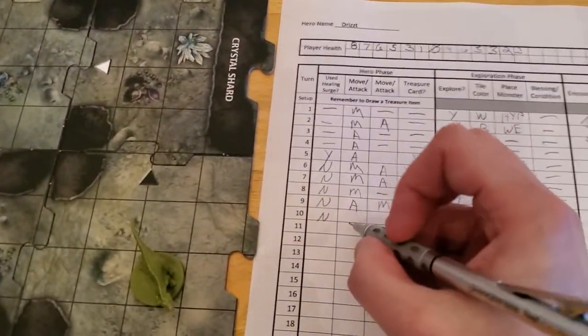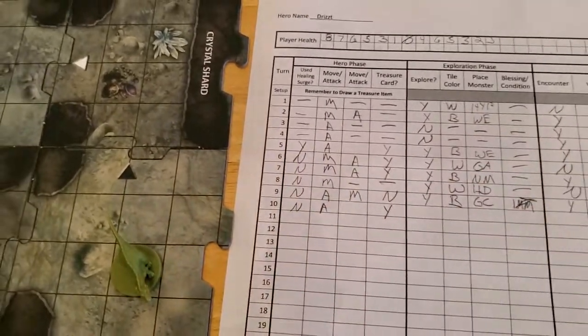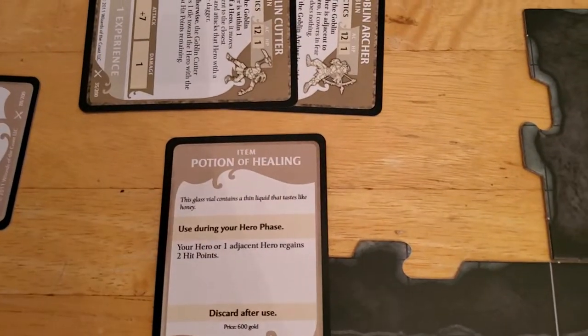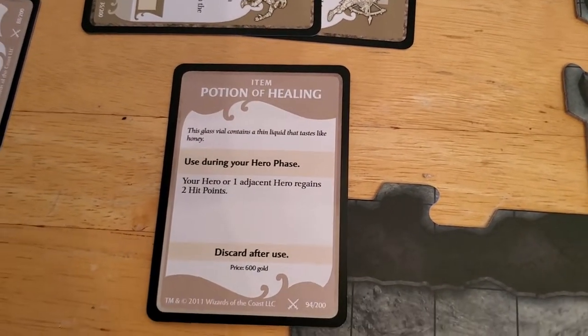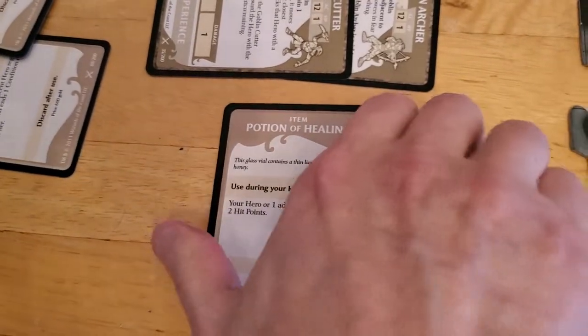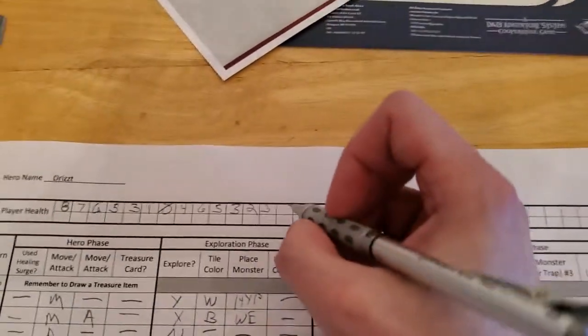So we attacked, we haven't moved yet, and we do get treasure. Let's get our treasure right now. And our treasure is going to be a Potion of Healing — your hero, or one adjacent hero, regains two hit points. I guess technically we're still in the hero phase, so I'm just going to use it right now. We haven't moved yet, so we're still in the hero phase. We gain two hit points — that's good. Takes us up to five.